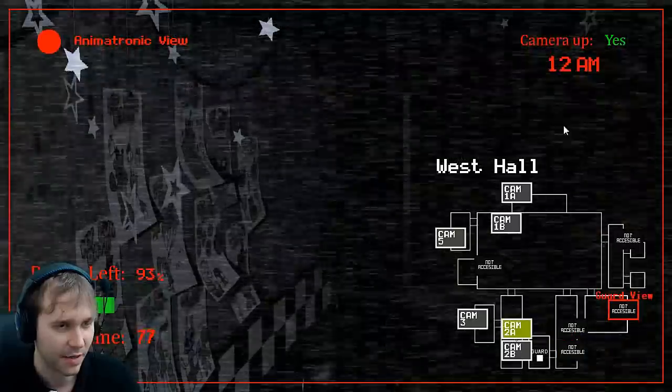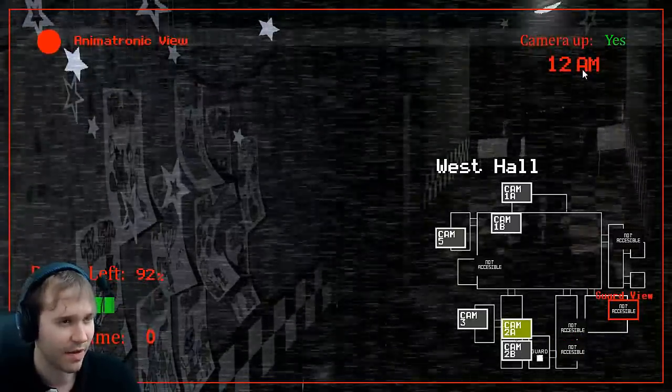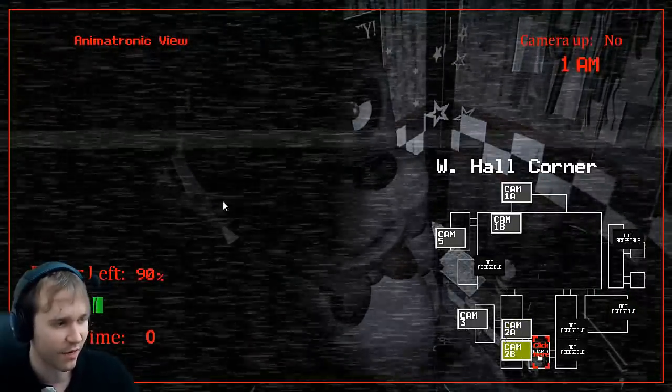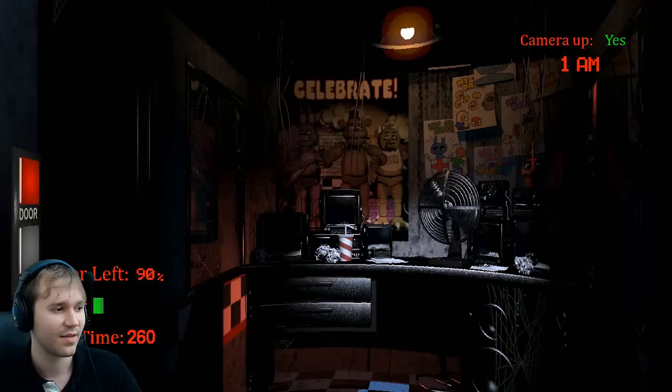Unless that's the security guard's power — I don't know. There's a time limit too: if it hits 6am, then we lose. So we're approaching the guy's office. Let's go in. There we go, we're in the office.